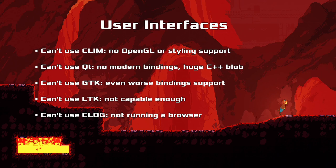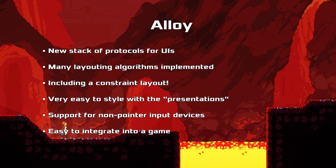So this is Alloy. It's a new stack of protocols that takes a similar approach to CLIM in that it has an abstract set of interface protocols working at different levels of abstraction down to what is actually interacting with the operating system and drawing things. We implemented a lot of different layouting algorithms for this - there's even a constraint layout, which is really handy for games where you have to deal with many different resolutions and configurations. The layout can respond and shuffle components around depending on that. It's very easy to style with a presentation system, similar to CSS kinds of things, allowing us to very quickly change the looks of components.